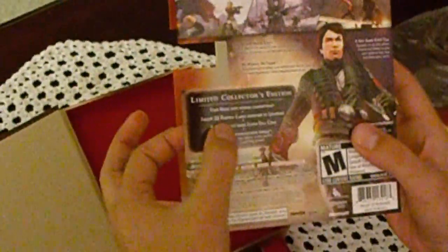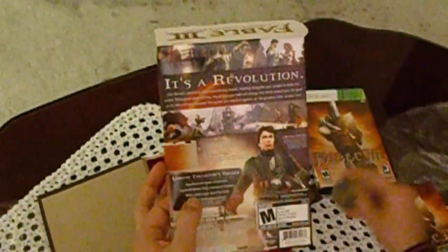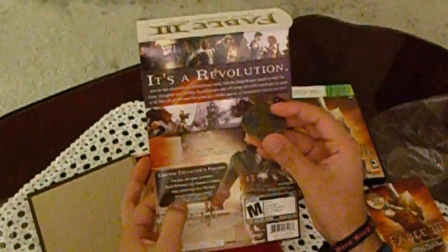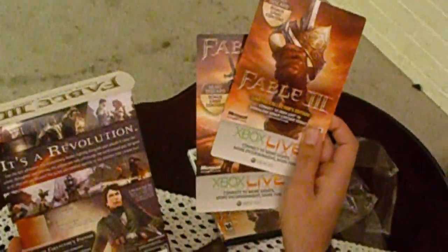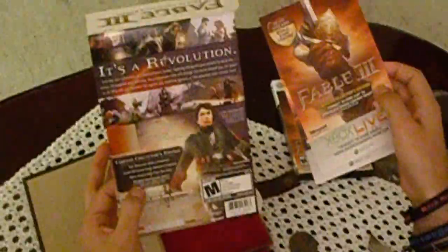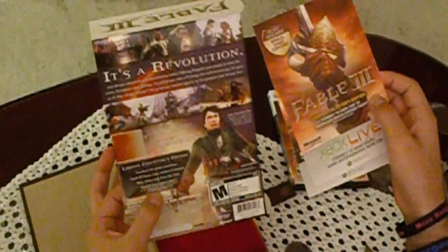Nothing else you can fit here. You got the book hidden compartment, which is this little compartment right here. Playing cards designed by Lionhead. The metal double-sided seal coin right here. And exclusive downloadable extras, which also comes with a new quest, a new region, a new outfit, and even a new dog breed.